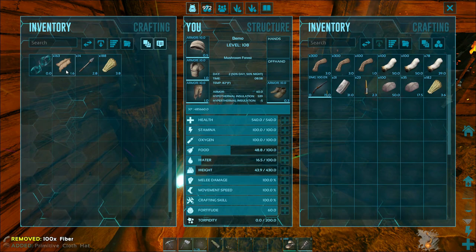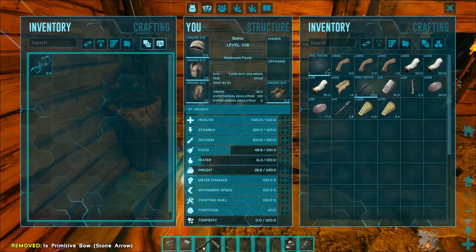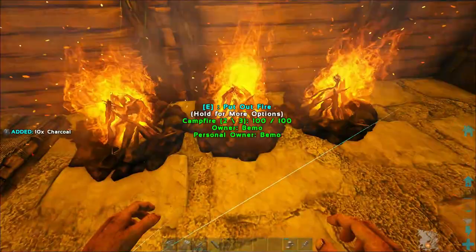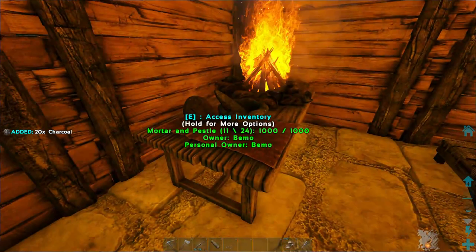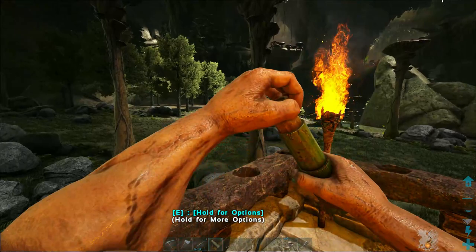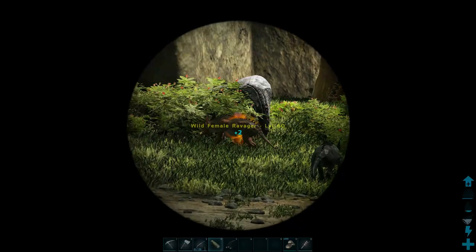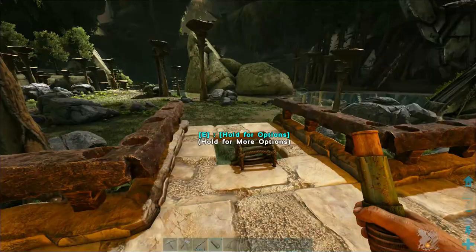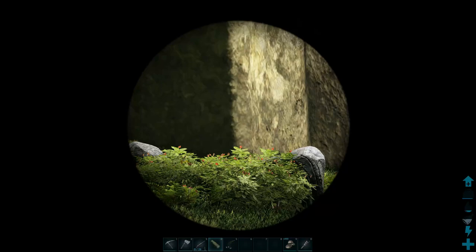We don't need the bow right now. Let's get the longneck and ammo sorted, and get a little more gunpowder making. I need to make a preserving bin as well. Let's see what we have for ravagers over here - level 16, not gonna work. A level 60, that's better. I might take them out from up here, but I think I need to put some spike walls below to protect the base since we're on just that one pillar.